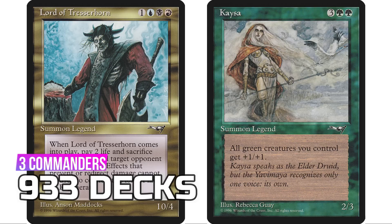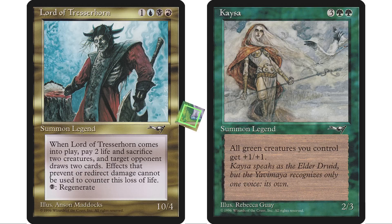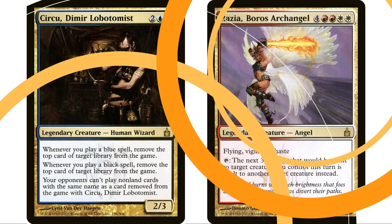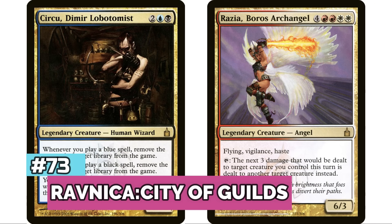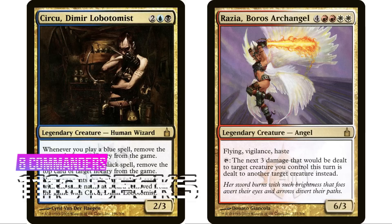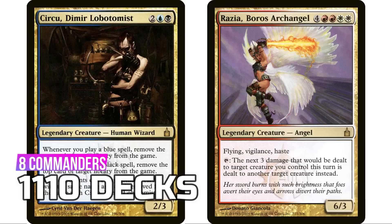Coming in at number 73 is everyone's favorite set, Ravnica: City of Guilds, with eight legendary creatures — all multicolored, fitting the set's theme. That gives 1,110 decks on EDHrec. Surprisingly, even though it's a beloved set, it's not a ton of love in Commander. Savra, Queen of the Golgari is the most popular with only 347 decks, and Sisters of Stone Death and Szadek, Lord of Secrets both appeared on my Underwhelming Commanders series.